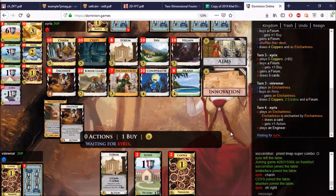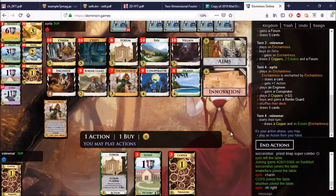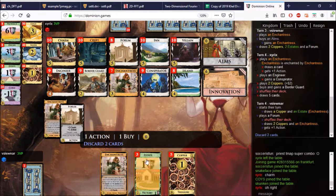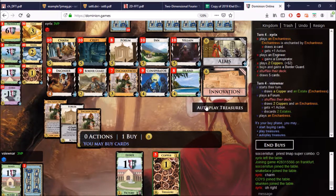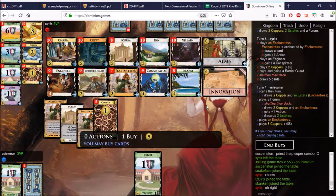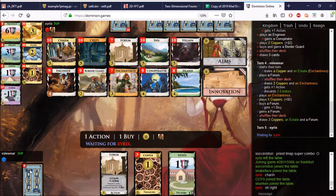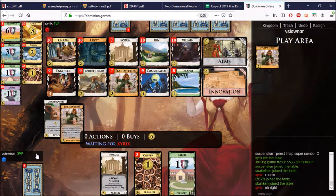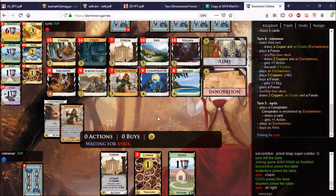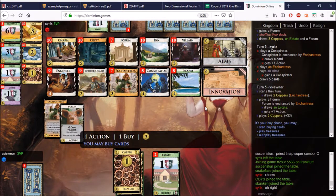In this game, the only mid-turn gaining is Engineer. So this is going to be extremely valuable with Innovation — you can gain the Conspirator and then play it straight away, and that'll give you the action and the card if you play it at the right time. We didn't get the 6 here, which is wild. We'll try again. Get more Forums — the Forums are super important. We get enchanted there, which is not helpful considering we have our Forum in hand. Doesn't even draw a couple. What good are you, Forum?